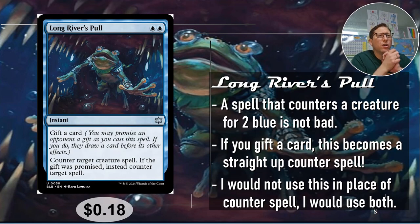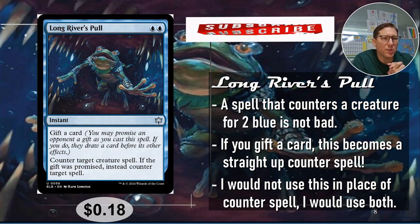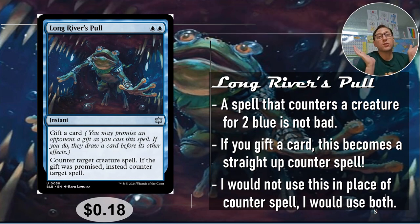Number five: Long River's Pull — two blue for an instant. You can gift a card. Counter target creature spell. If the gift was promised, instead counter target spell. So this is a counterspell — you can use it for creatures for two mana, which is not bad. But if you want to be more flexible, you can gift a card and counter any spell. I'm not suggesting you replace Counterspell with this — you want to run both. 18 cents.